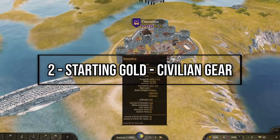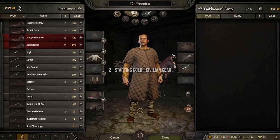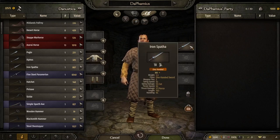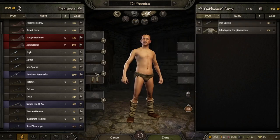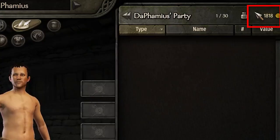When you start your campaign, you'll spawn near a city. You'll notice that you start with some gear depending on your choices during character creation, but will always have 1000 gold. You can actually sell your civilian gear, increasing your starting gold by almost 50%.